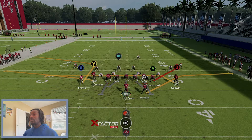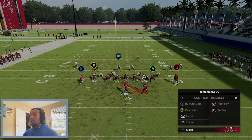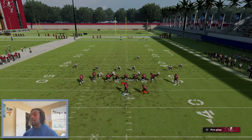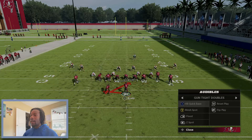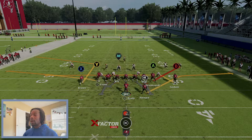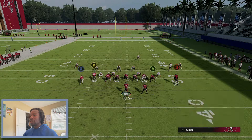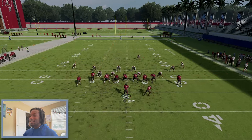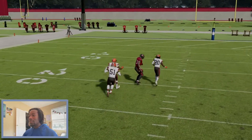First formation we're going into is Tight. My audibles are set up - the main plays under Gun Tight Doubles are quick base, smash, spot, flood, and Z Spot. I'm currently in Curl. Curl's a good Cover 3 beater - streak Gronk, streak Evans, and just watch - boom, you can always fit him in there.